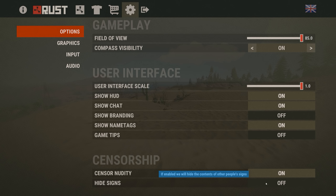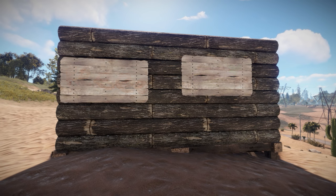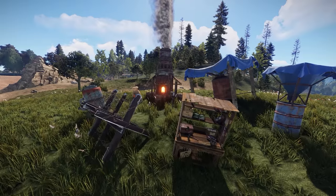Also, because somebody's guaranteed to take offence at virtually anything these days and this has to be avoided at all costs for some strange reason, there's now an option in the menu to hide the contents of players' signs.